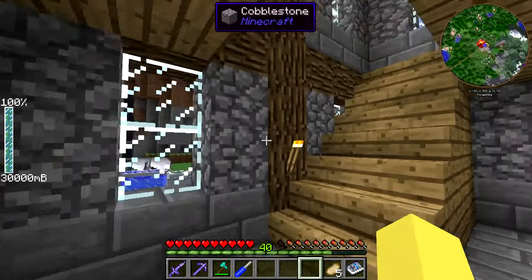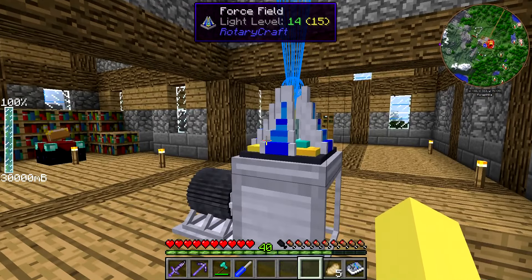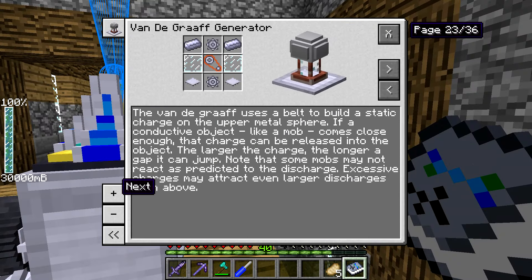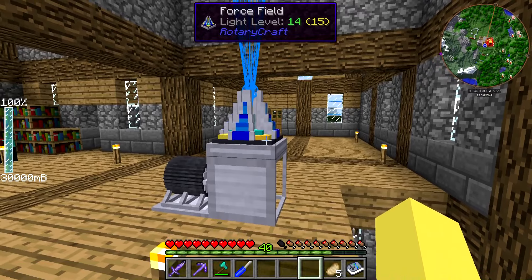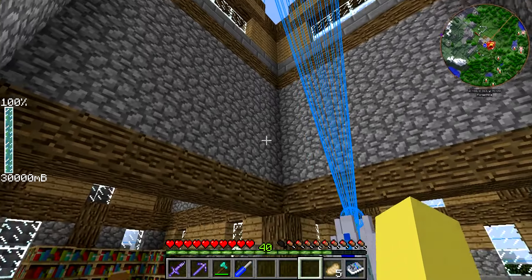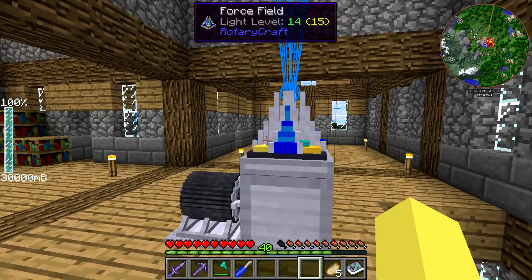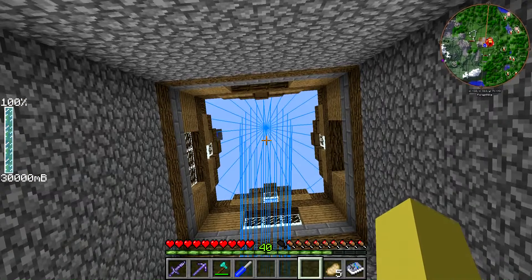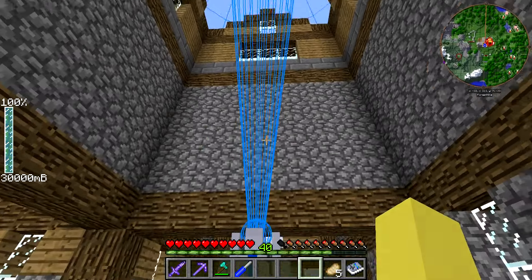Now I guess we can look upstairs. Another thing I never showed on camera was the force field. You do have a lot of weapons offered to you in the Rotary Craft handbook — a huge section on weapons, some defensive and some offensive, including some cool guns and lasers. I did use the force field just to protect around the base. It pretty much just gets powered, you set the radius, and it prevents mobs from getting in — they can leave but they can't come back in. The roof up there is open partly because I wasn't feeling like closing it off, and partly because you need at least a single block open so it can project out however far the radius is going to be.